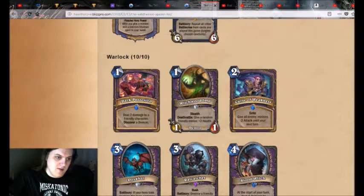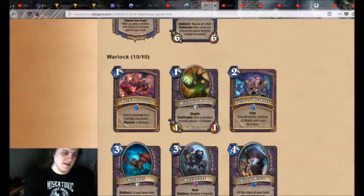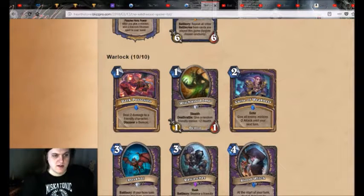That might be more viable in Wild. It's also notable in Wild you can also get Malganis. So having extra Malganises is quite powerful. But again, very low odds of hitting specific demons off of this.